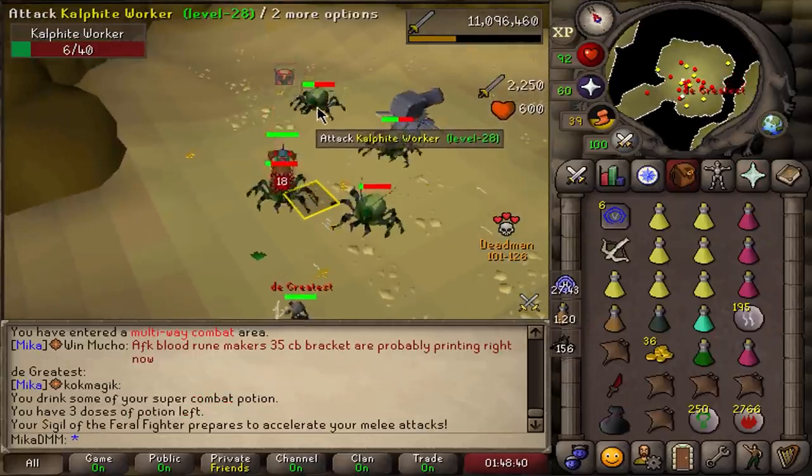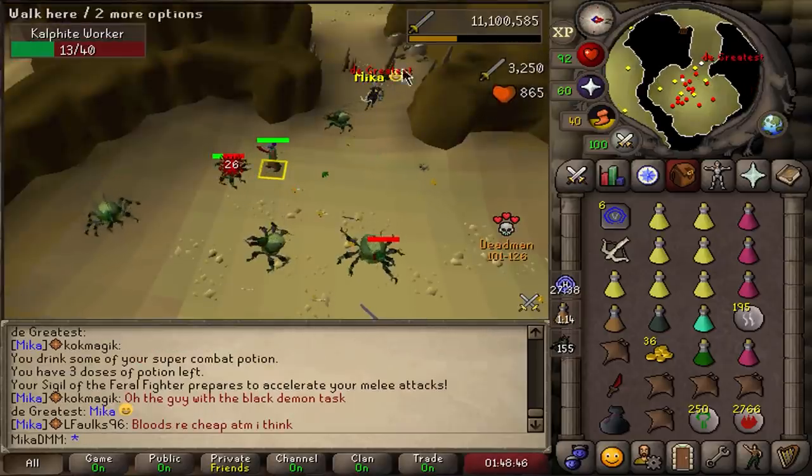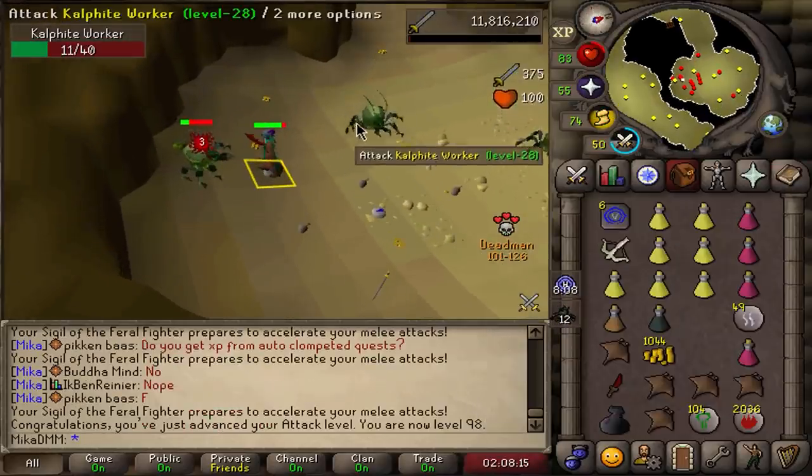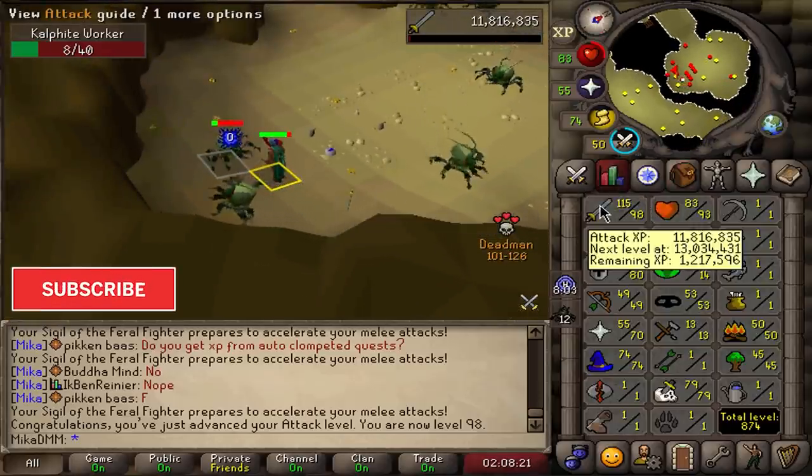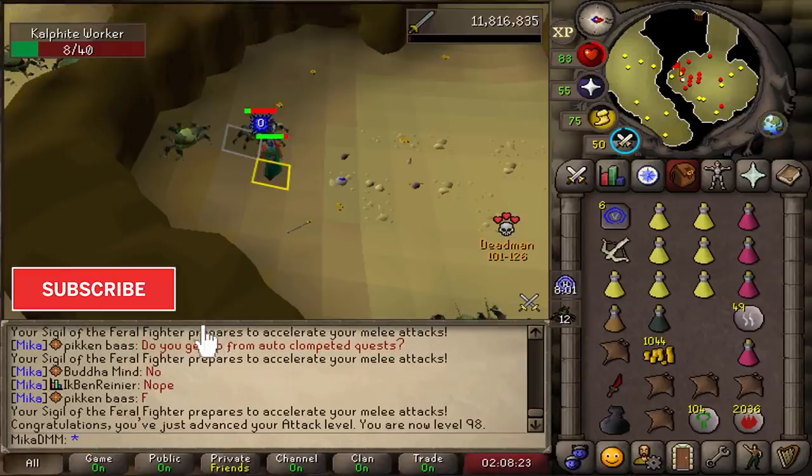He's scared of me. It's Calphites. 98 attack — coming in at Calphites, 11 left to go. Hopefully we don't die. But one more level to go. If we get a good task, that should be it really.